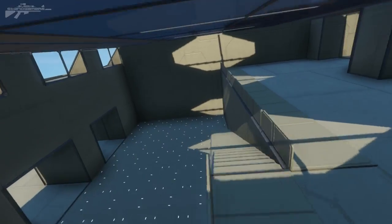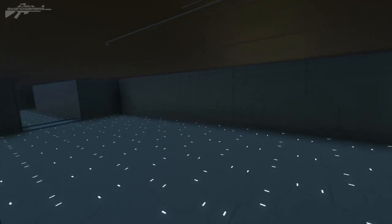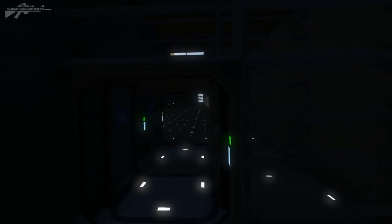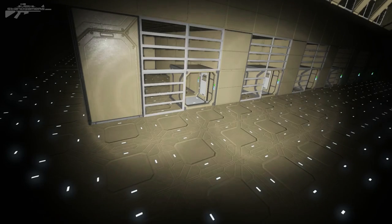Coming down here we've got the entrances to the cell blocks. This area is completely cornered off so you can't just enter in. We've got cell block B through there and cell block A. Heading into cell block B, you can see we've got these bar gates. It's gotten very dark so we'll switch to our character and stick our lights on.